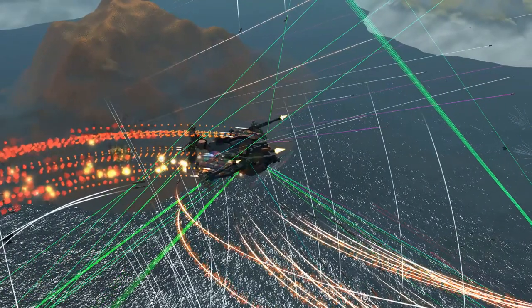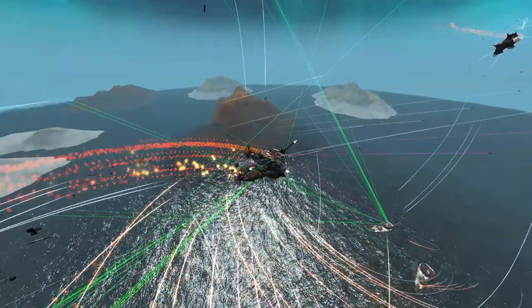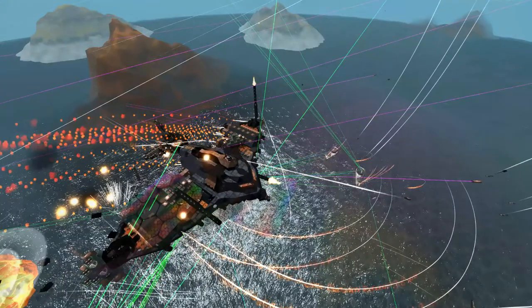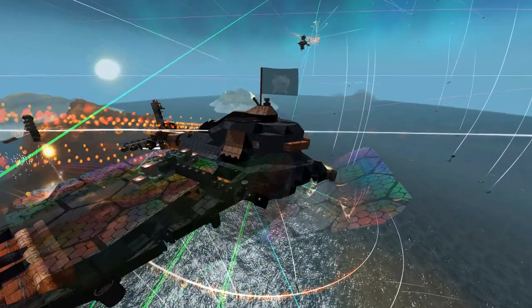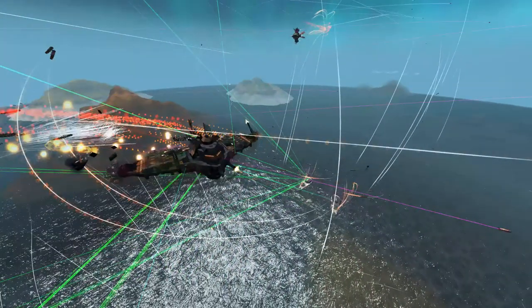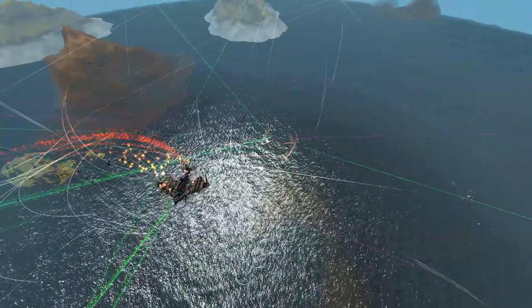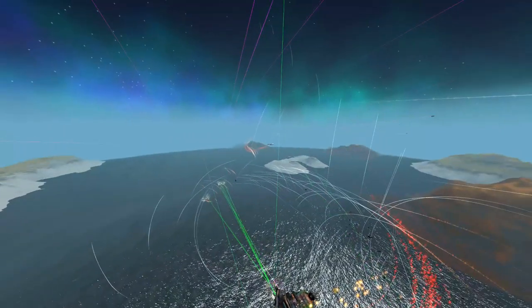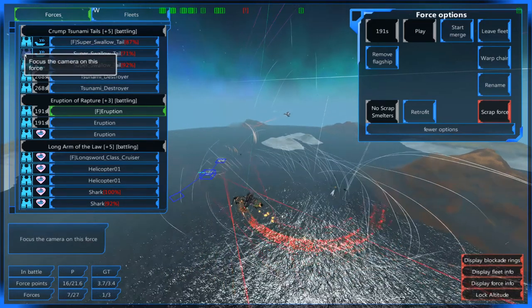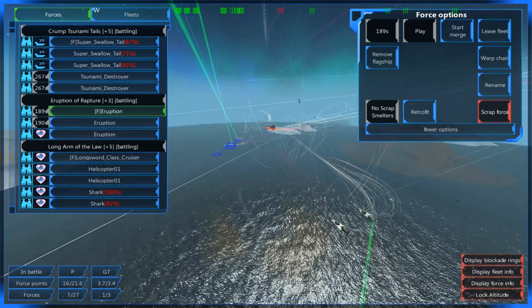Sorry if the camera work is making you sick. Let's zoom in a little bit. How is the pelican even staying in the air? Let's take a look at the health here. We've taken out about 900 blocks — not fantastic, but not bad. This guy is really stuck between a rock and a hard place: Tsunami Destroyers and Super Swallowtails on one side, Eruptions and Super Swallowtails on the other side. We're healing up just a little bit.